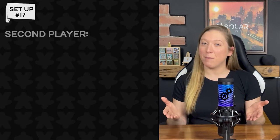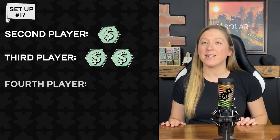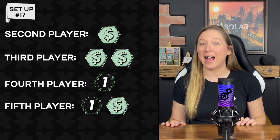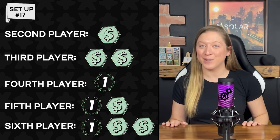The last player to win a board game goes first. Then, in clockwise order, the second player takes one dollar, the third player takes two dollars, the fourth player starts with one victory point, the fifth player with one victory point and a dollar, and the sixth player starts with one victory point and two dollars. Finally, give each player a reference card and you're ready to go!